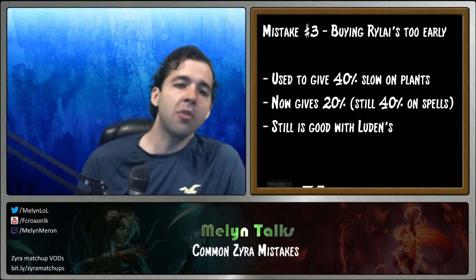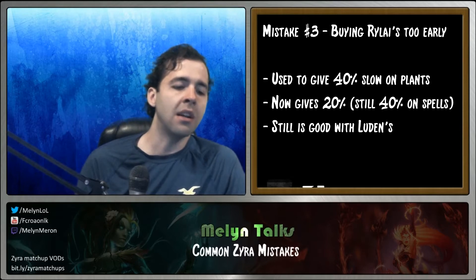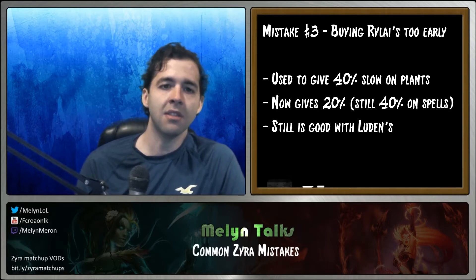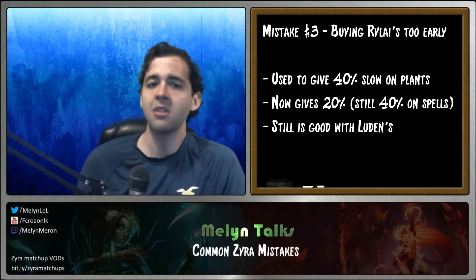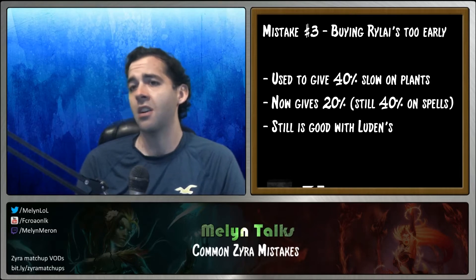I bought Rylai's before because it gave a 40% slow on your plants, which was incredible — it helped you get picks, engage, disengage, and run away. It gave a 40% slow on your plants in addition to 40% slows on all your spells. But now we only have the 40% slow on our Q, on our E, and on our ultimate.